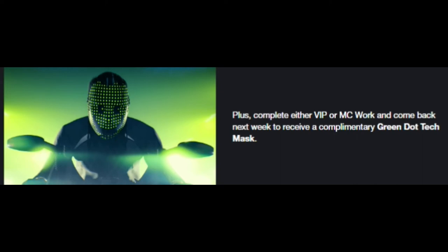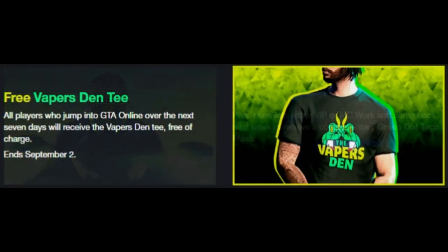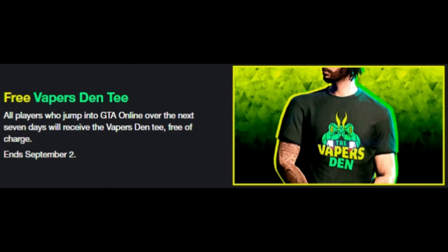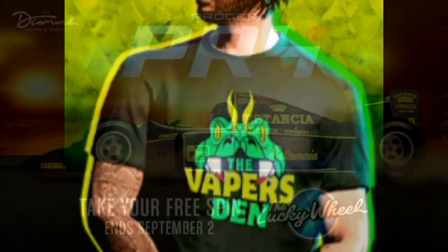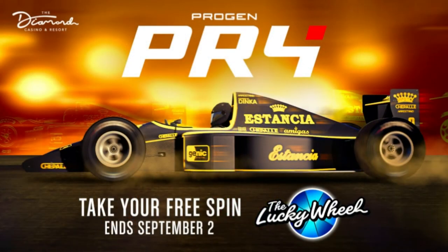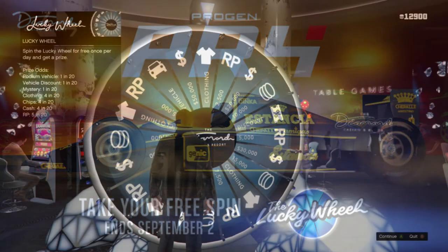Also another free t-shirt this week — we've got a free Vader's Denti, which is kind of a snake design. Not sure if that's a motorcycle kind of thing or what, but you get a free t-shirt for logging in this week. On the podium this week we have also got the Progen PR4 again, because when the open wheel races first came out the Progen PR4 was on there, and now we've got it again.